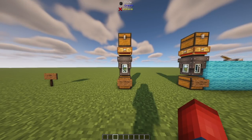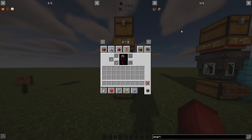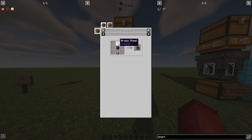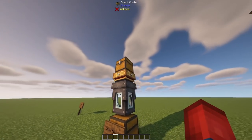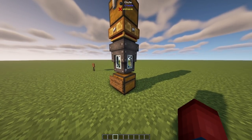The next thing I want to talk about is Smart Chutes. If we grab the recipe, it's crafted with a brass sheet, a chute, and an electron tube — not too expensive. A Smart Chute kind of speaks for itself: it allows you to control what items are going to go through a chute.